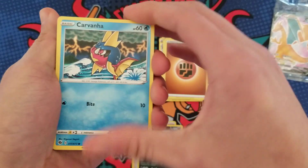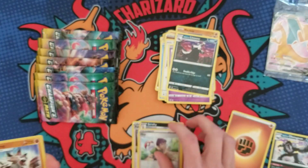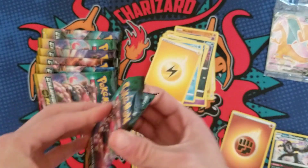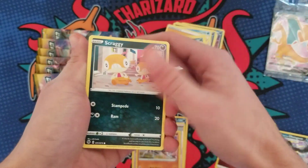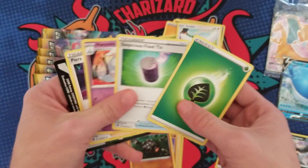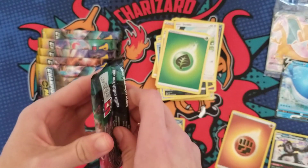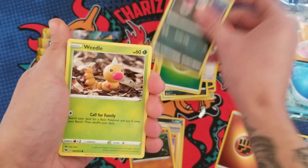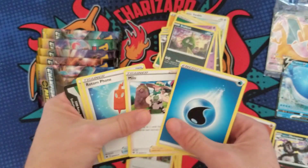Pack number three — so far just two holos, nothing of note quite yet. We have a Hop and a Lycanroc, so three holos in a row. Hoping to get about three hits — I think a three-hit ETB is a solid ETB. I've seen ETBs with one hit, ETBs with two hits, it's all over the place. Oh, Wailord V! That's one of the better V cards in my opinion, I just like Wailord. I'll take that. Has anybody let me know if you've opened an ETB and got 10 holos with no hits out of an entire Champion's Path ETB? I think everybody's gotten at least one hit.